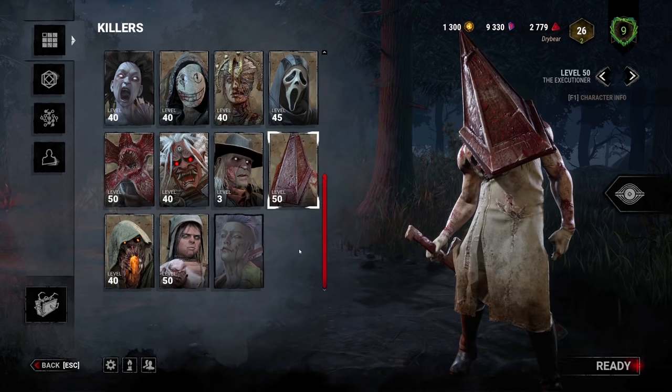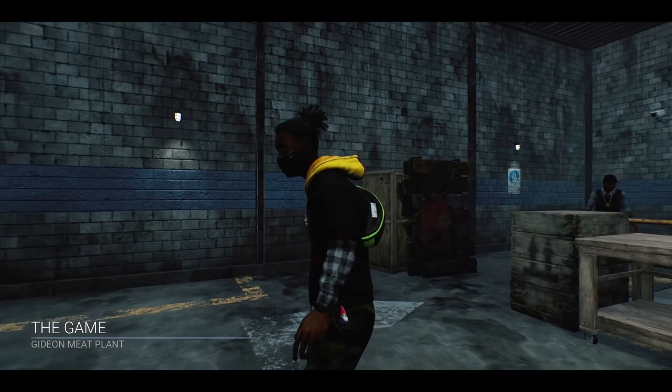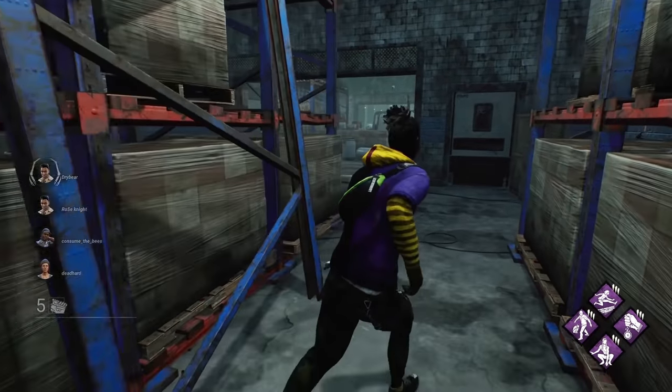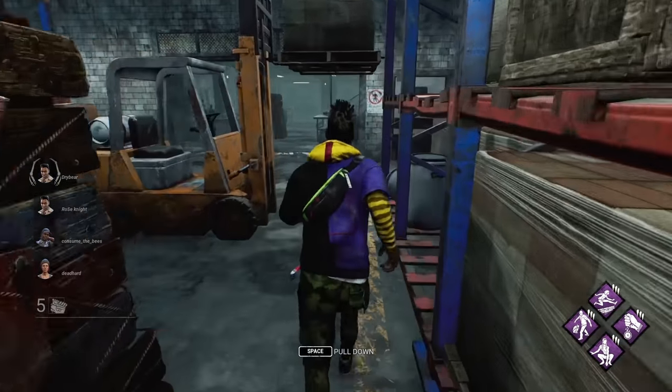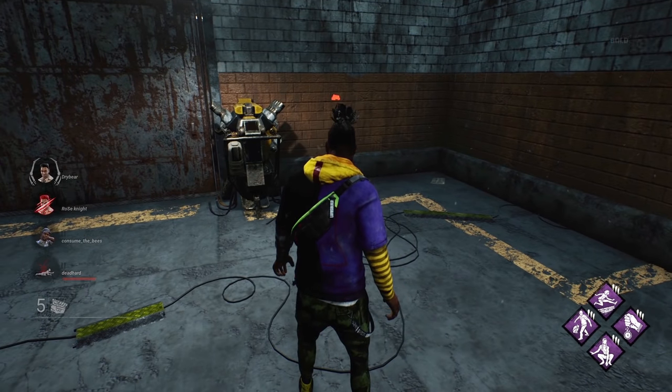Let's jump into the game as a survivor and go over the objectives. As a survivor you will spawn into the game with three other survivors, and there will be seven broken generators on the map. Your goal is to find five of them and fix them to get them working, which will open an escape route and allow you to get out of the trial.